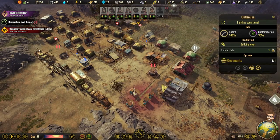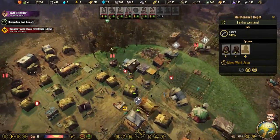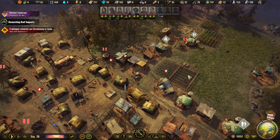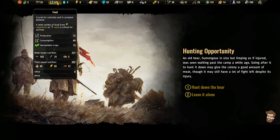This maintenance depot — I'm going to need a second one here, probably soon. Or just build a second one up there. An old bear, humongous in size but limping as if injured, was seen walking past the camp a while ago. Going after it may give the colony a good amount of meat, though it may still have a lot of fight despite its injury. I'm sitting on quite a bit of food, but I do like the idea of having extra food available.